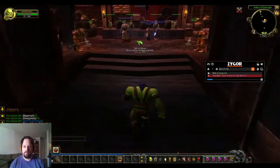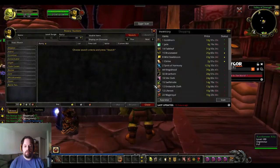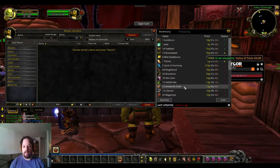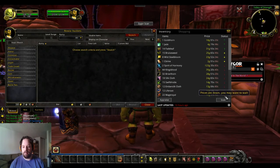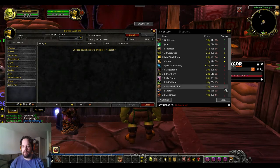We're going to go ahead and head to the auction house and put some of this stuff up for sale. It's all right here on the side. It says right here like prices are down — you may want to wait. This will even tell you, you might want to just hold on to those items because right now it's not worth selling. Right now the prices are up — sell now.